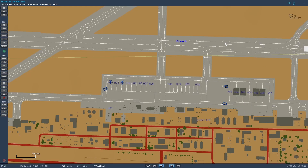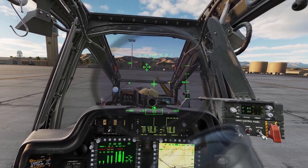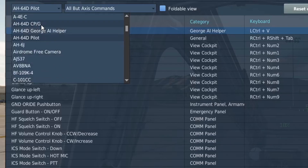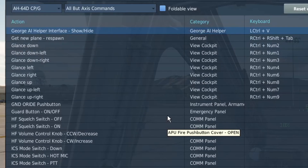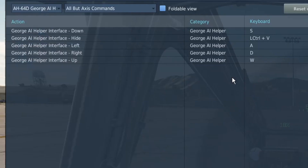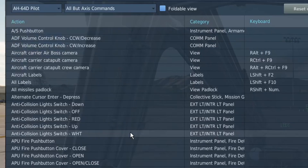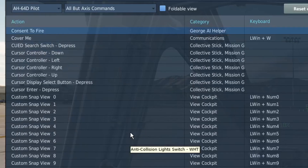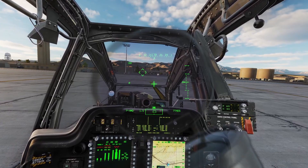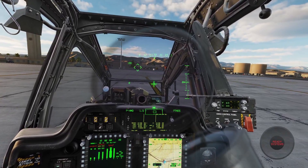So those were all the settings for George AI. Let's get into the helicopter and go over some control bindings. For the pilot, you need to have George AI helper show/hide bound, and the same thing for the co-pilot. Then go to the George AI helper section and bind AI helper hide, forward, backwards, left, and right. Also go back to pilot and make sure you have consent to fire bound. You may also want TADs store target bound, but it's optional.